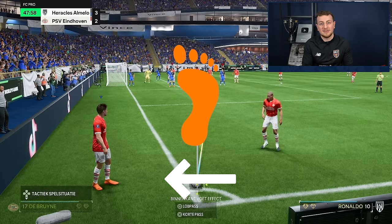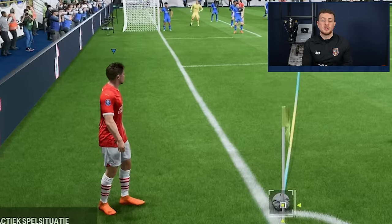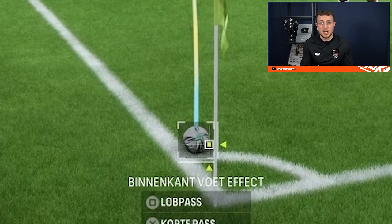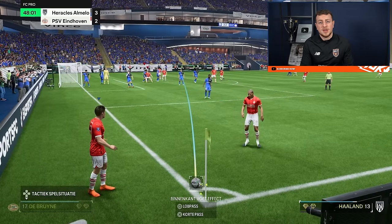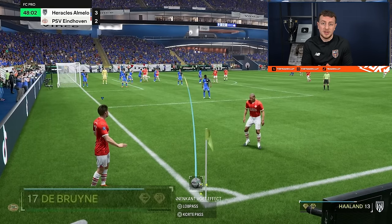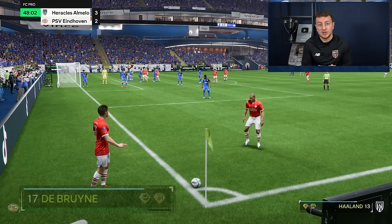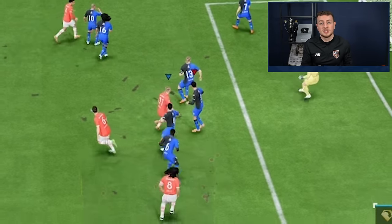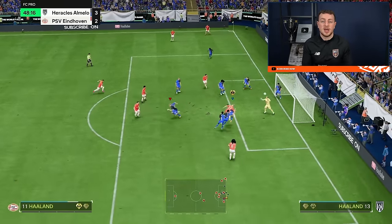The last variant has us going to the second post — right-footed player on the left, left-footed on the right. Again with KDB, again with Haaland. This is the first time we actually change something with the right stick: put it all the way down to the right to get the inside curve on the ball. We aim it a bit further, between the penalty spot and the 20-yard box, and put a lot of power on it — almost full power. We make a run, pretend like we're going to the first post, then cut to the second post and head it in.